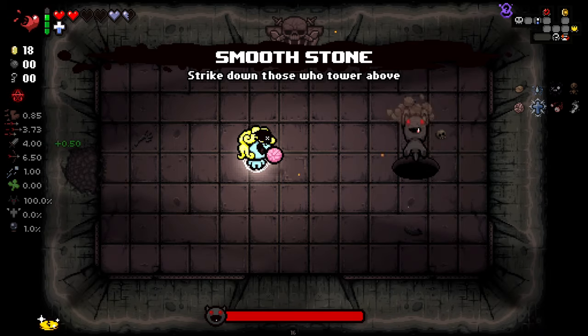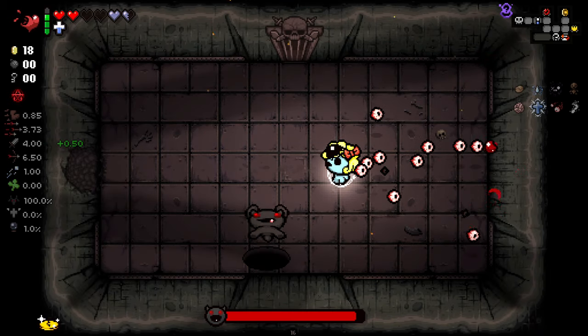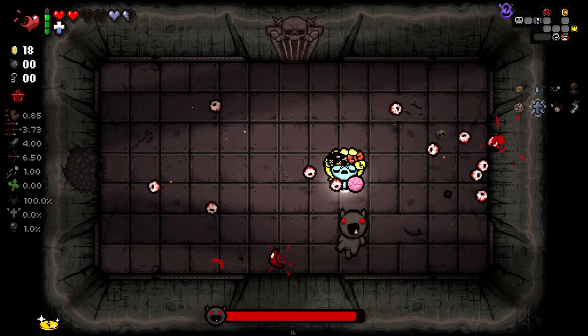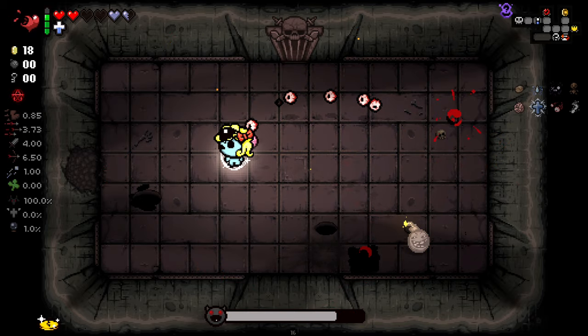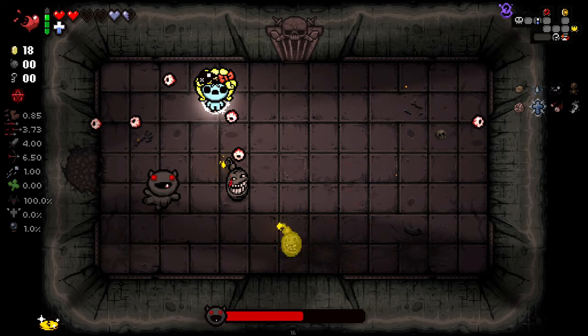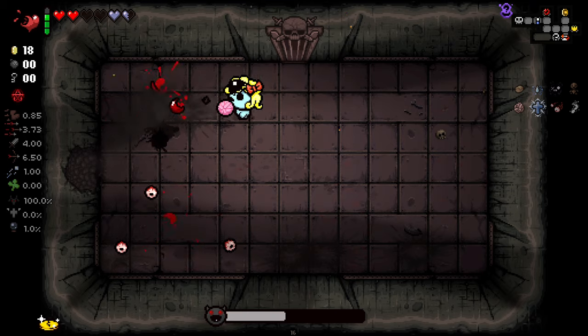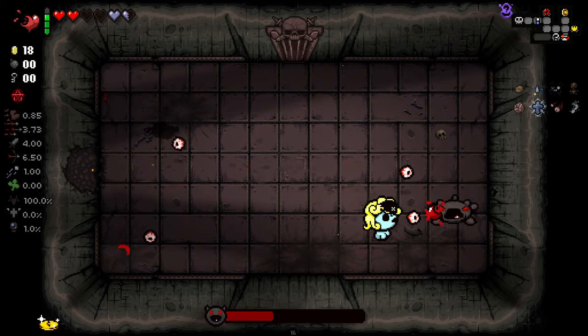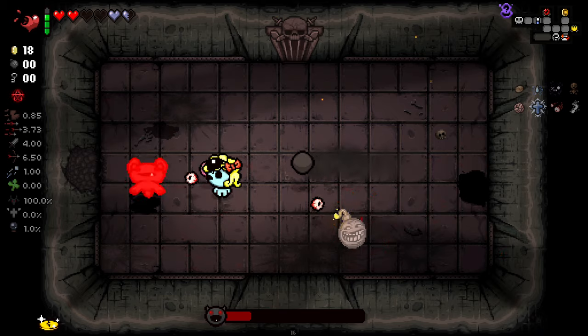I'm going to get Smoothstone here, one of the better boss items you can get. I think with Pop, Antigrav is pretty fun. And then there's him Decaying as well. The Decaying status effect doesn't seem to last very long on bosses, but that's kind of to be expected. I have my Holy Mantle here though, so that wasn't too bad. Yeah, Smoothstone is making us do 50% more damage to these bosses here, which is rather nice.